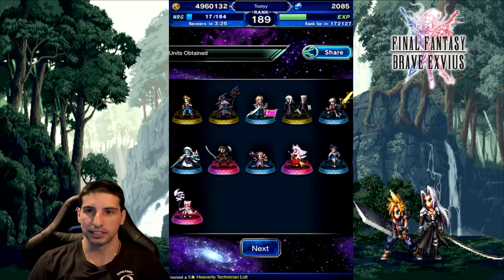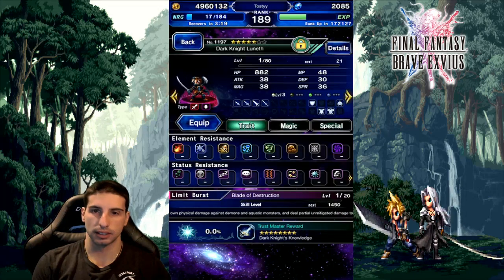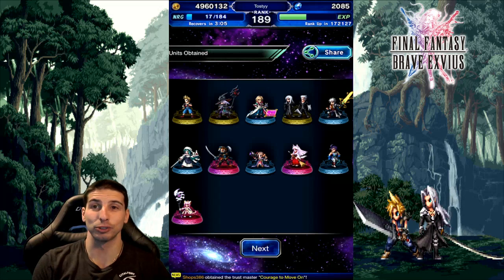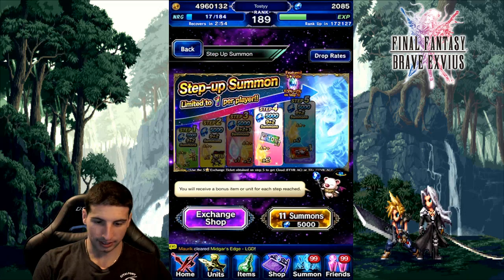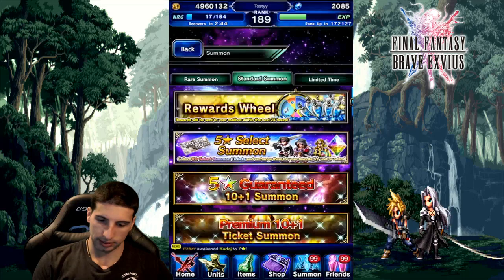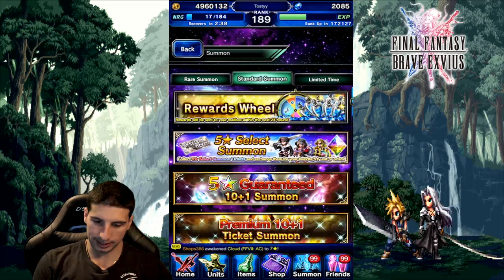Are you seriously serious? Is that real? How could this be real — we pulled this guy twice! This was terrible — really bad. I can't believe we pulled three rainbows and not a single one of those rainbows was a banner unit. Gumi, Square Enix — fix your rates! Oh, this was really really bad.